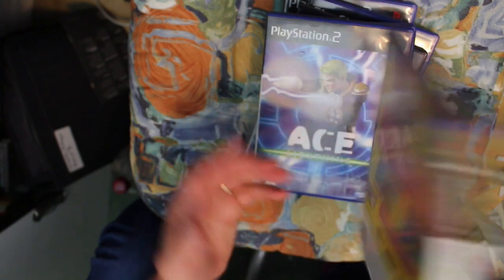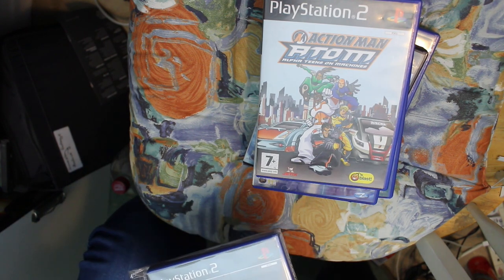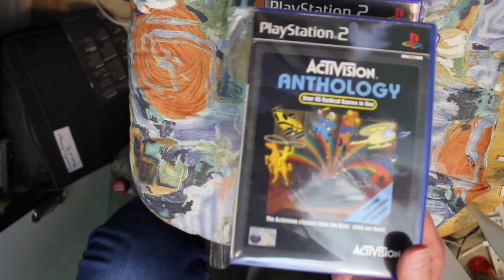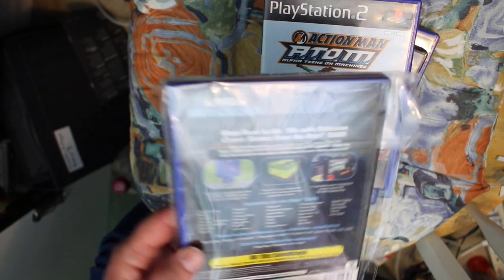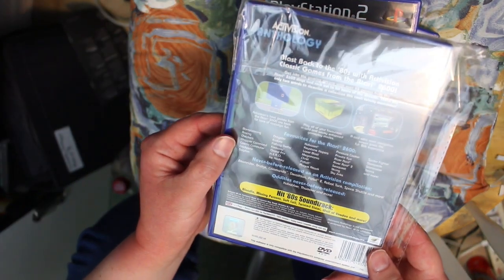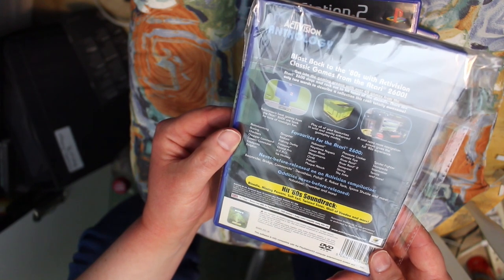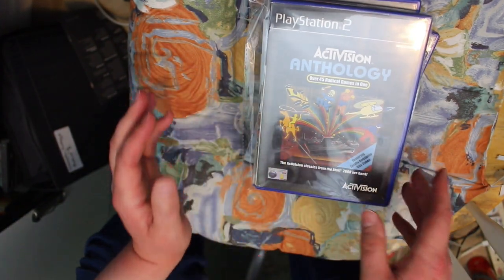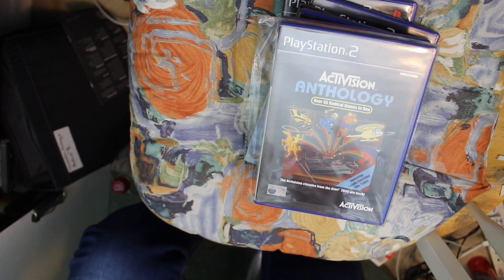One I went out of my way to find is Activision Anthology. If you like old Atari games and have a PlayStation 2, you need this. It features some amazing stuff including Enduro, Grand Prix, Hero, Pitfall, Pitfall 2, River Raid, and some unreleased games too. The 80s tunes on it are great, and I'm particularly enamoured by Hero and River Raid. Get it, play it, you'll love it.